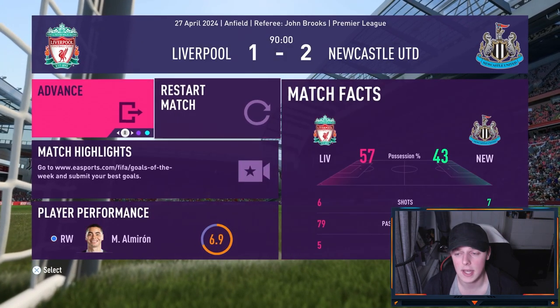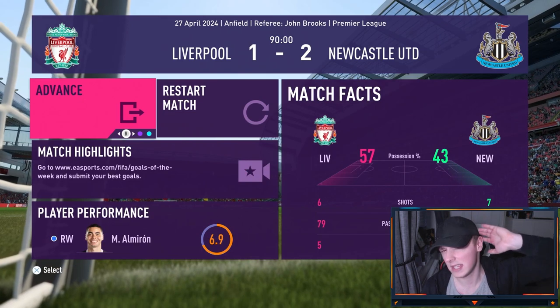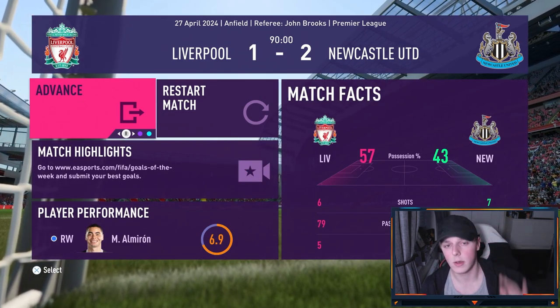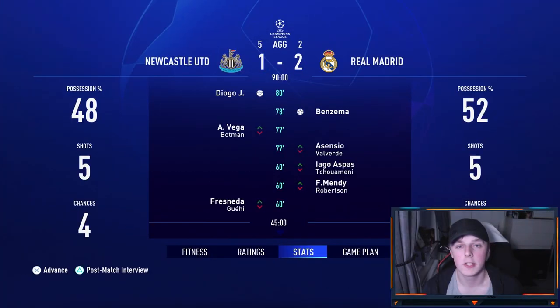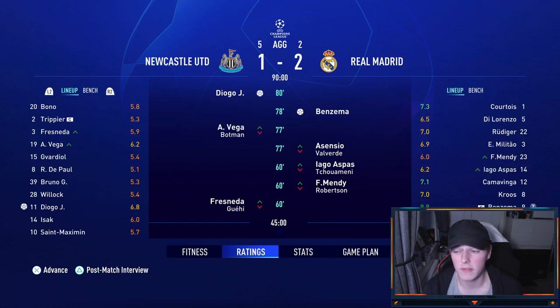I've got the second leg against Real Madrid at St. James' Park. We're 4-0 up, so we're going to sim it. We do lose 2-1 at St. James' Park — Benzema gets both goals for Madrid, but Jota scores in the 80th. We still win 5-2 on aggregate — a very, very good result with a weakened team. Getting through this Real Madrid side is absolutely fantastic and puts us in good stead.